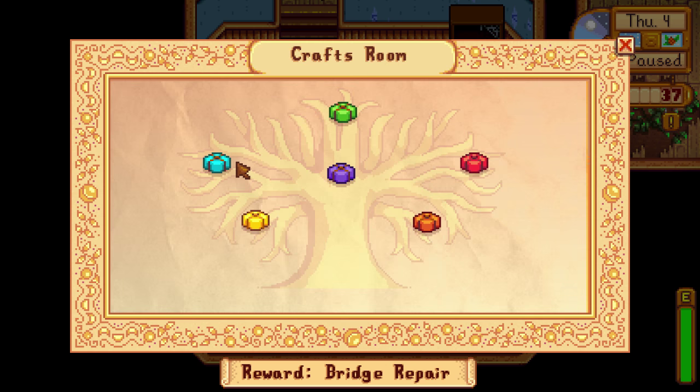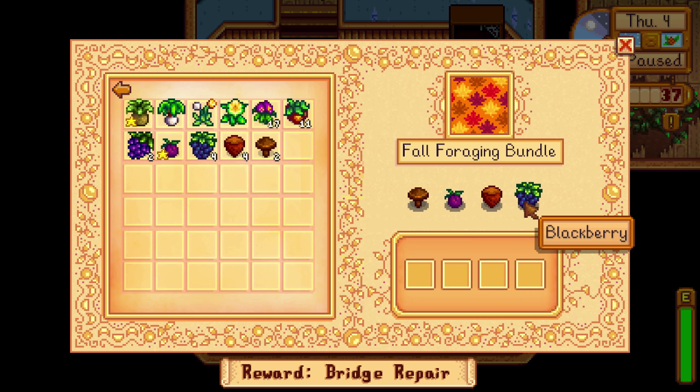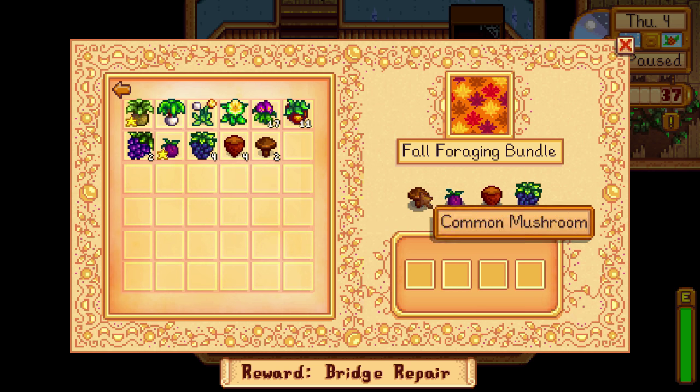For fall foraging we have the common mushroom, wild plum, hazelnut, and blackberry. Blackberry and wild plum can be found in the bat cave, the common mushroom can be found if you chose the mushroom cave, and otherwise they're just found on the ground — very easy, you don't have to go out of your way to find any of these.